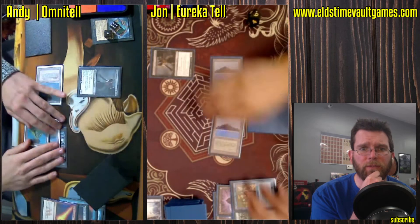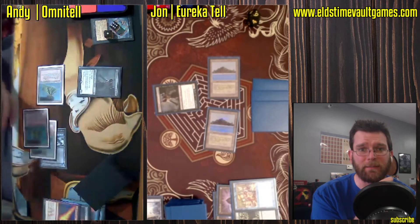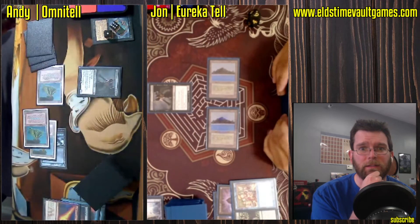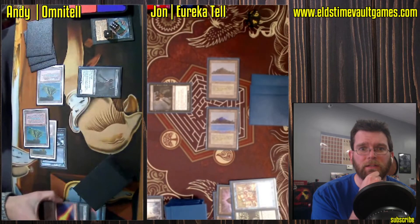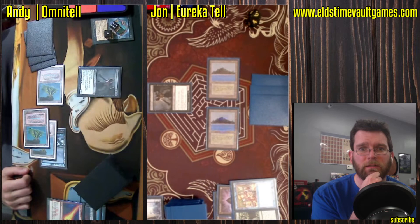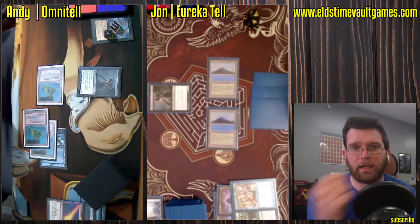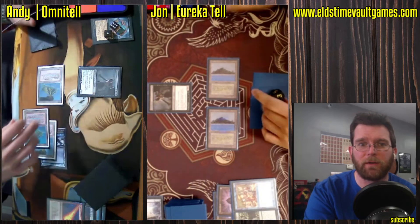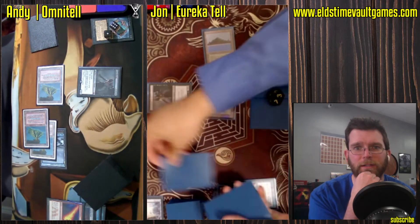Show and Tell now going to resolve. We have a Griselbrand versus a Griselbrand. Andy's going to get an untap step though — this is no bueno for John. Going to go ahead and mark the checkmark for Andy. Pretty sure he's going to win on his turn.